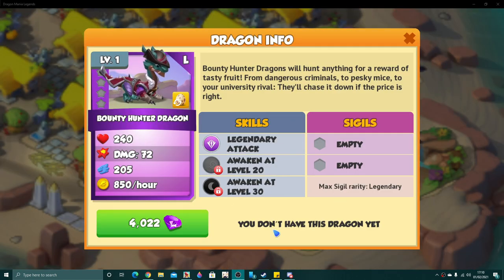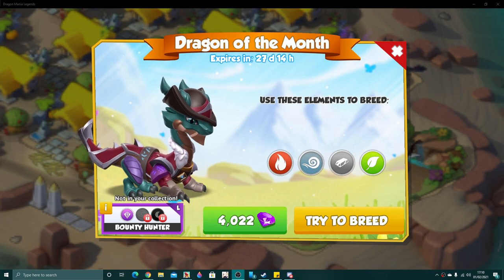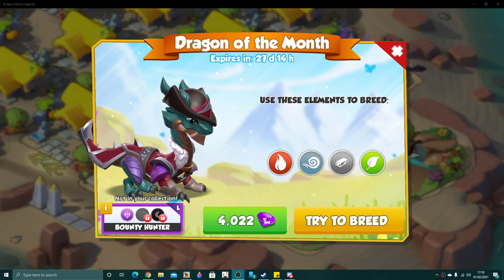Bounty Hunter is a legendary wind and shadow dragon with 80 base attack and 232 base health. In order to breed him, you need to breed together two dragons that have the fire, wind, plant, and metal elements.